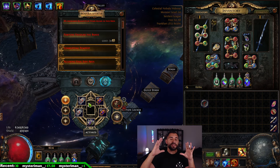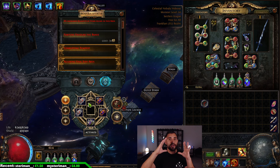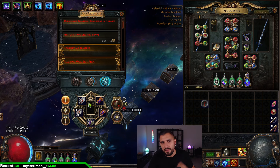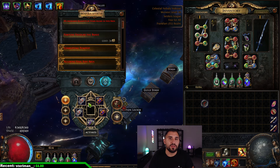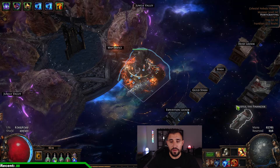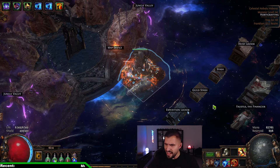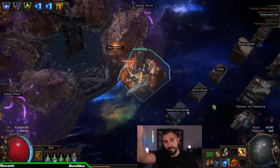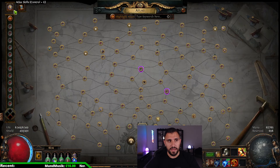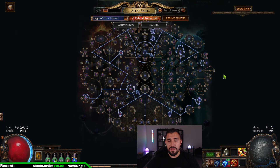Ultimatum is also very rippy because the circle over time always gets smaller and smaller, so at the last rounds you can barely move and can't avoid much. You need a build that can handle it. But if your build can do it, try it out — you have nothing to lose. It's 10 chaos of scarabs and one map; everybody should have that.